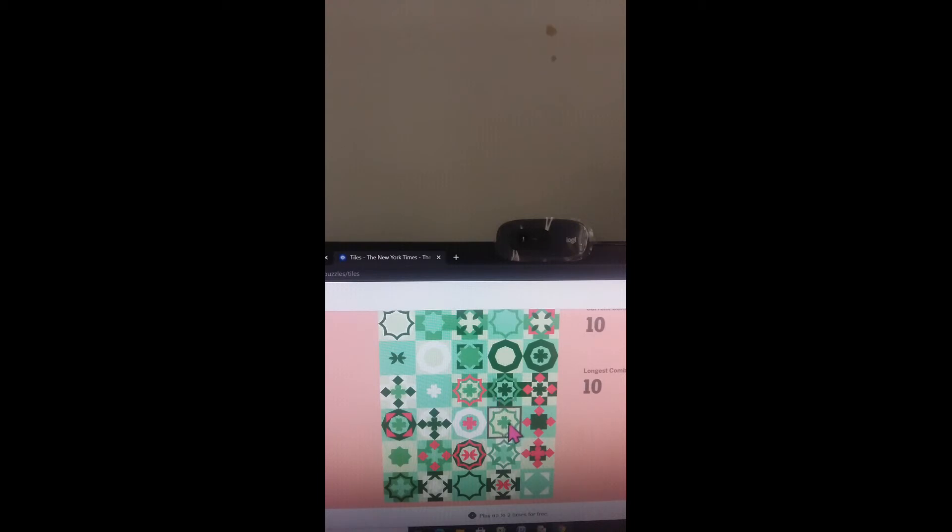Now we have a four leaf clover in light green. There's also deep green and pink — you have to be very careful about color. Now we have a pink sun-like shape. We find it here, and then we have the pink leaves again. Then we have a deep green square — where did I see the deep green square? There it is.